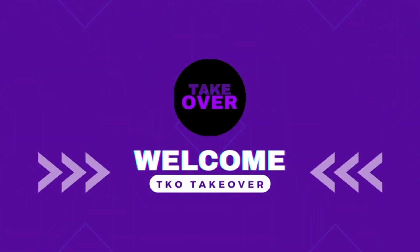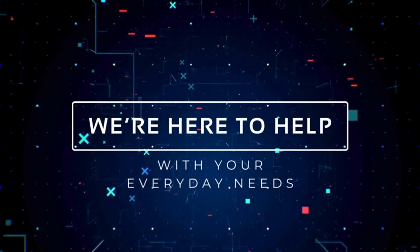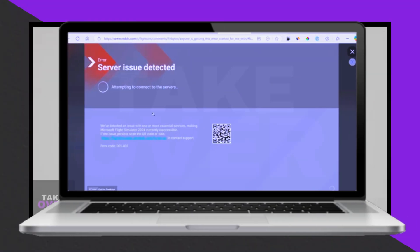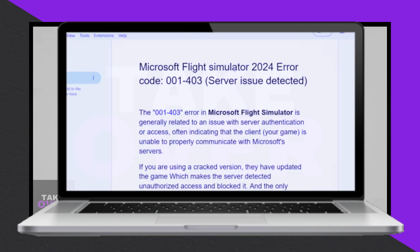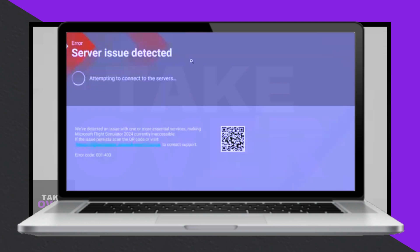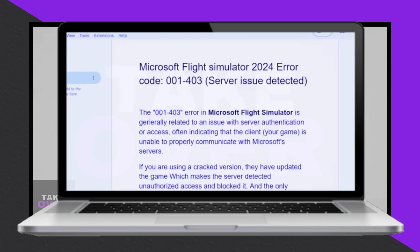You're watching TKO Takeover. We are here to help you with your everyday needs. Error code 0,0,1,4,3 in Microsoft Flight Simulator typically arises from server authentication issues, indicating that the game client is unable to properly connect to Microsoft servers.